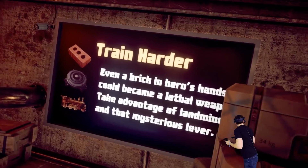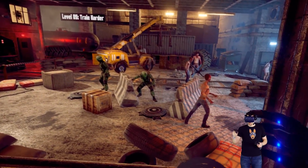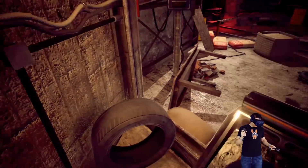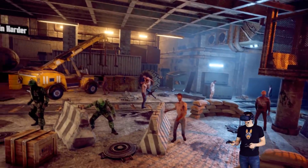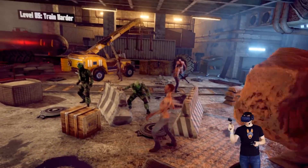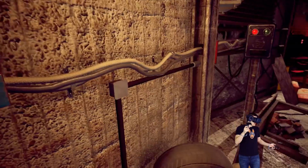We have bricks. Train harder — even a brick in a hero's hand could be a lethal weapon. Take advantage of landmines and that mysterious lever. There's a landmine there. How am I supposed to save that guy? What's this lever do? Not the brick there. What the heck did the lever do?